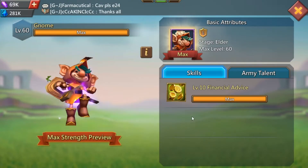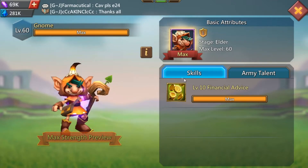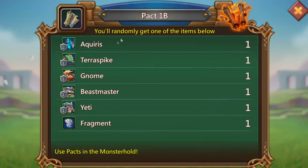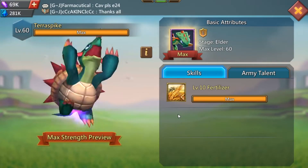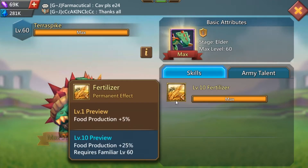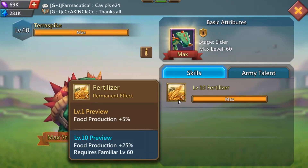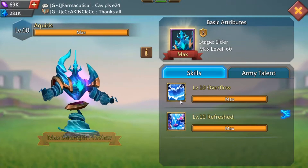Next up you have Gnome, which is another resource one — this is for your gold production. If you're going to be a gold hyper, this is one you would need to focus on maxing out; if not, don't worry about it. Right here we have Terror Spike, which is the same thing as Buzzer but for food production. This is only really for a food hyper — that's the only reason you should be focusing on it at all.